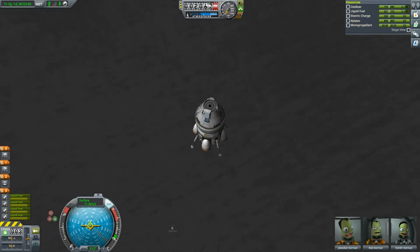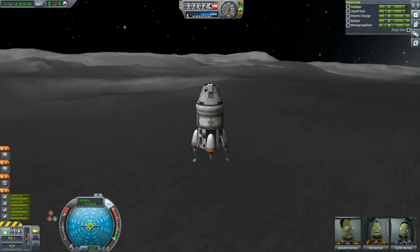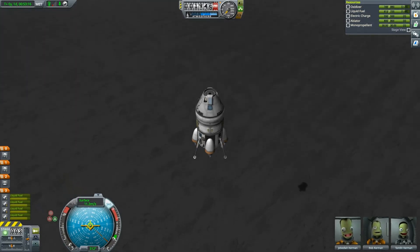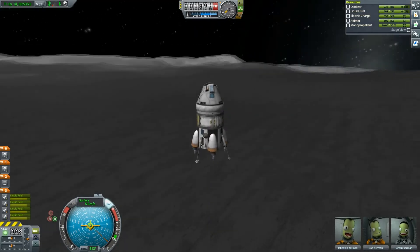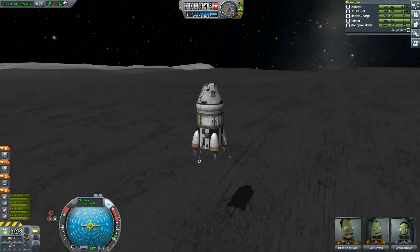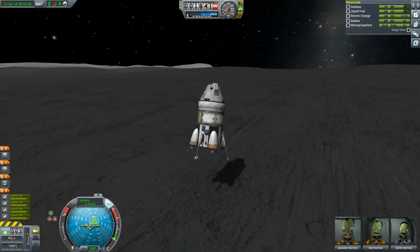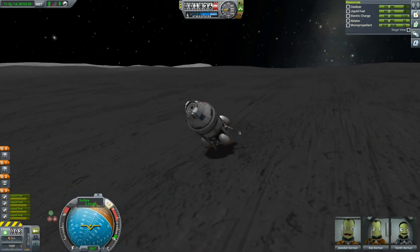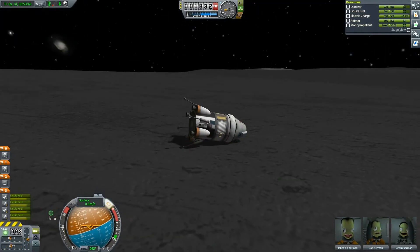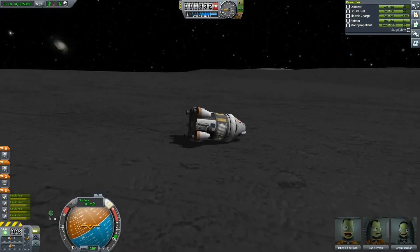Kicking the engines a little bit. Jeb is a seasoned pilot so I've set him to surface retrograde. Coming in closer — screenshot — coming in a little hot. Increase, increase. Wait for it — ooh ooh ooh — oh no, not now, not now. Dang it. Nice work, Jeb. Like landing a brick.